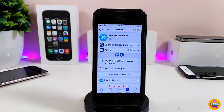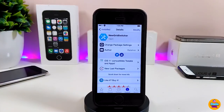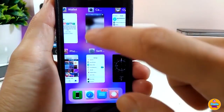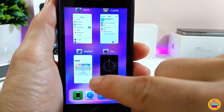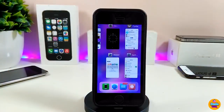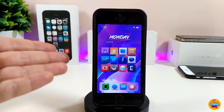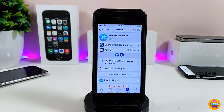The next tweak is New Grid Switcher — a really nice app switcher. It changes the layout of your switcher so you can see more pages at once, and you can swipe to kill any app. The tweak doesn't require any configuration — it works right away once installed. Highly recommend giving New Grid Switcher a try.